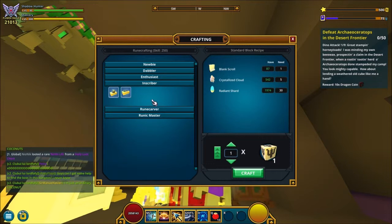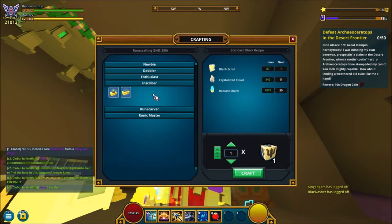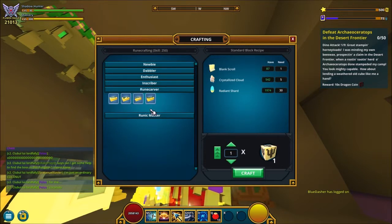At level 150 you can make mask and hat styles. Again, it doesn't really matter which ones you make — you just have to make 50 in total to reach level 200, where you unlock the rune carver.